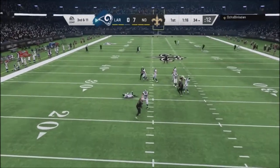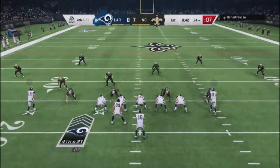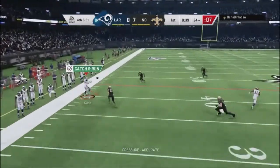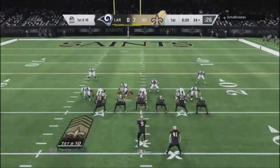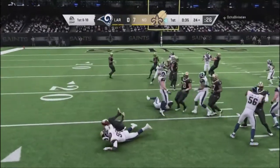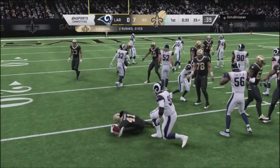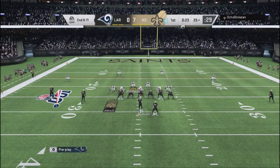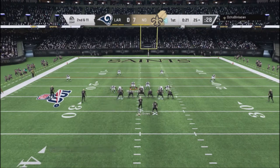On third down he gets a nice user sack, putting me in a fourth and 21 situation. I force a pass and give the ball back to him in field goal range — that's not a smart move. I was just a little frustrated with the series of plays going down. I try to set up some kind of pressure but I just showed him a look with no real pressure.